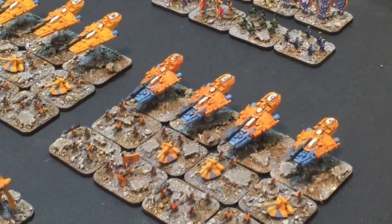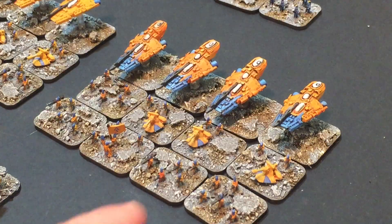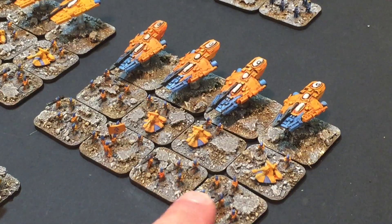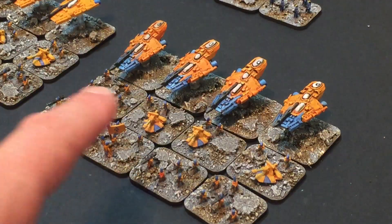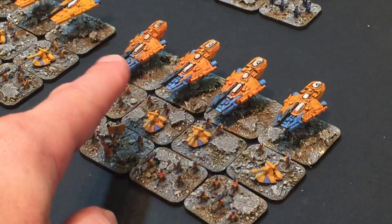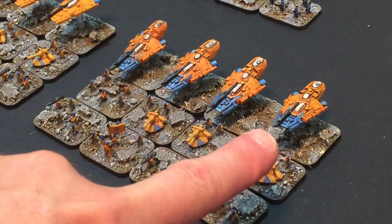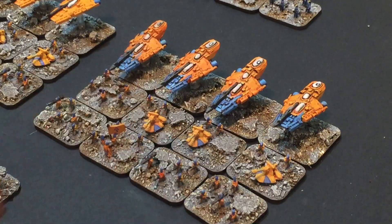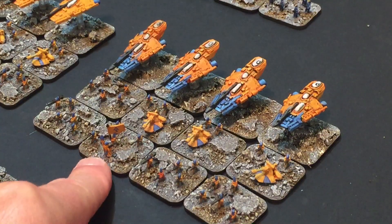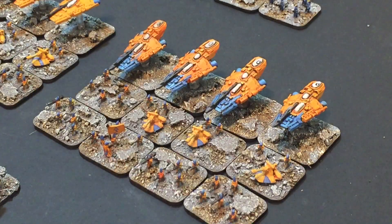So what we've got there - the first unit is a Guardian War Host. Eight stands of Guardians, with three stands replaced with heavy weapon platforms. These are the original Falcon models from way back when, used as Wave Serpents. They're led by a Farseer, and there's a standard bearer to make them stand out.